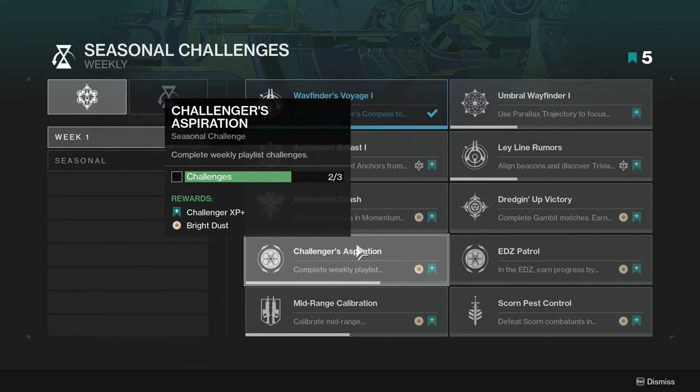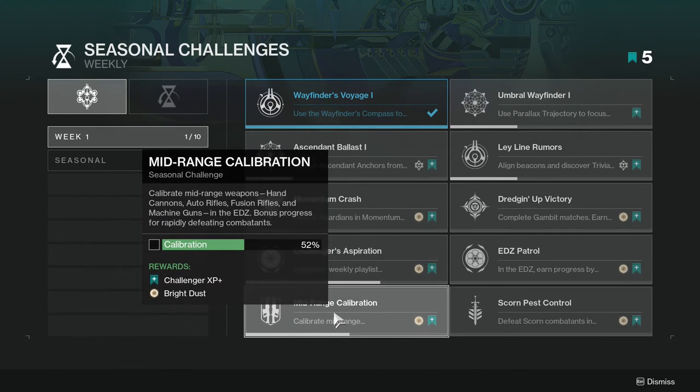Challengers Aspiration: complete weekly challenges or playlist challenges. This one's not too hard — it's literally just do Gambit, Crucible, and Vanguard. Maybe complete the Banshee bounties as well, though I'm not entirely sure.